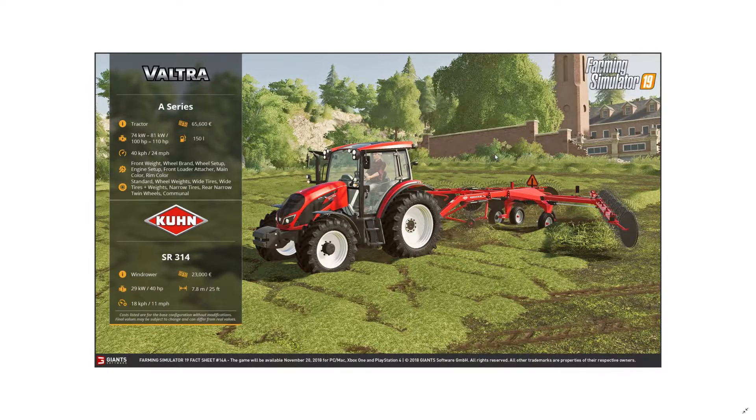An ultra-small tractor — the A-series at 100 to 210 horsepower for 65,000 to 65,600 euros. We didn't have this extra-small one before and this would probably be the first one I buy. This would be perfect paired with the Kuhn DLC sprayer that has a front tank and rear tank.